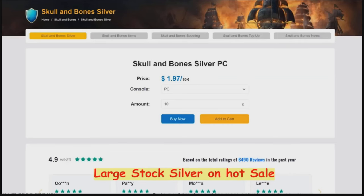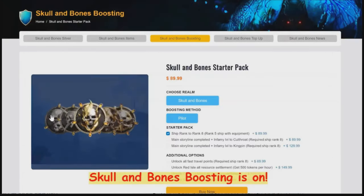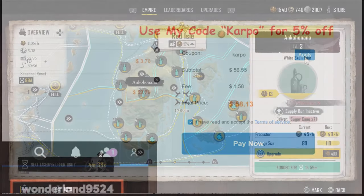Before we do, if you're looking for cheap Skull and Bones silver, items, and more, you can head over to u4gm.com and use code 'carpool' to get five percent off. Now let's get started with today's video.